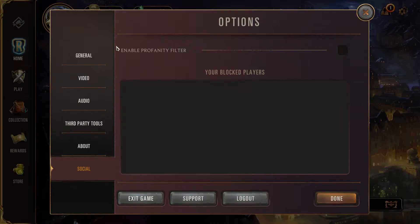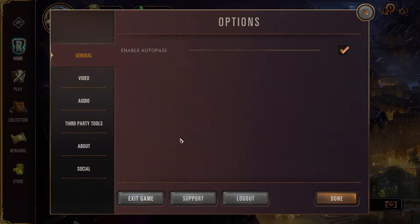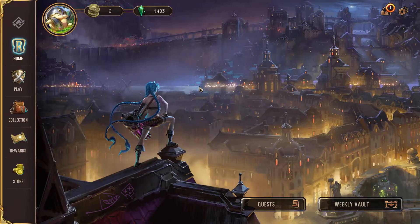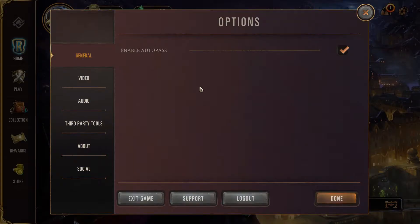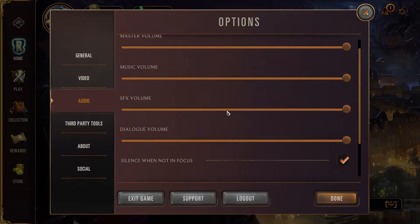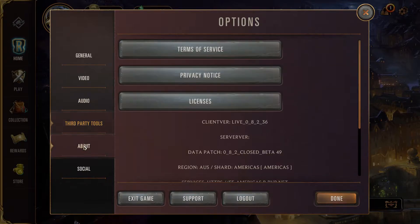Opening up the options, it is a bit barren right now with most options missing — it is a beta to be fair, but it is noticeable. If you want to change your resolution, depth of field, etc., you'll probably have to wait until the game goes into full release, because I'm sure they'll include all of that as time goes on, but I'm reviewing it in its current state so I have to point these things out.